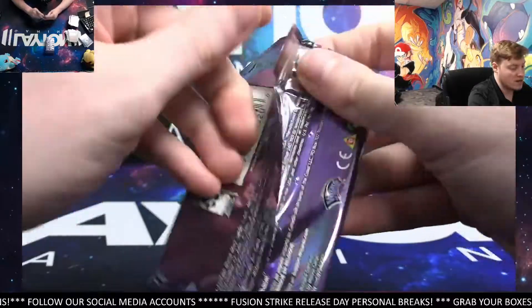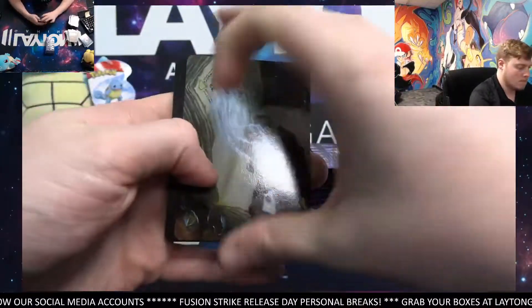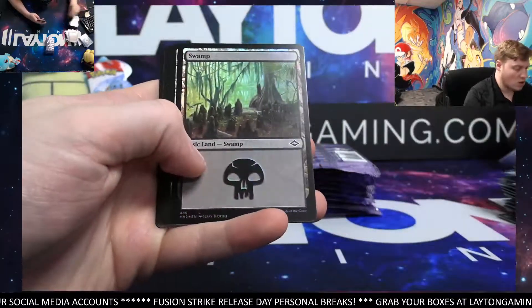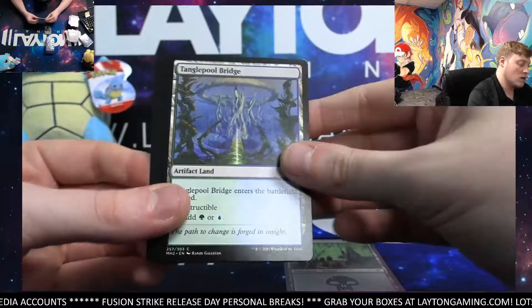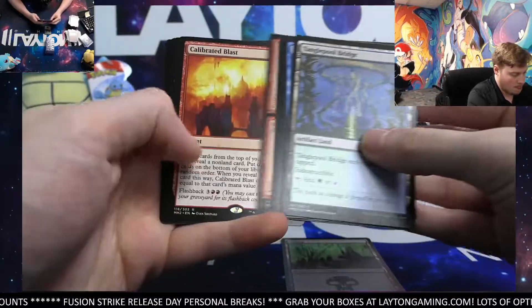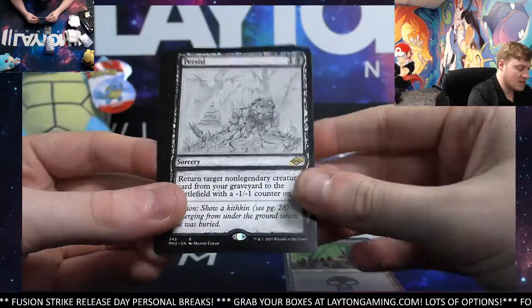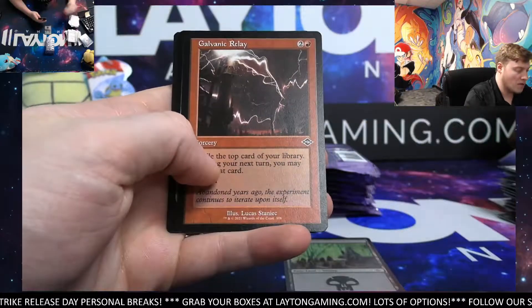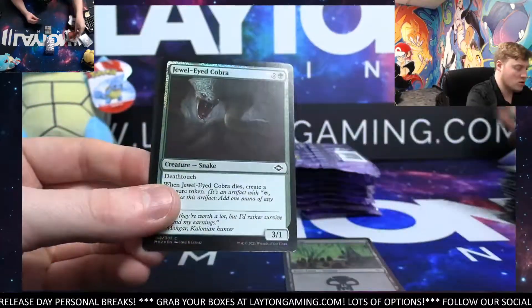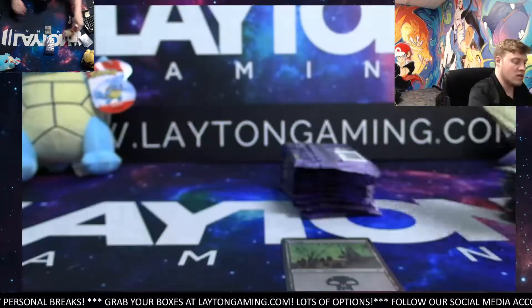Alright — final stack here for you, Clyde. Best of luck, man. Foil Land card — going to be Swamp, basic land, foil. Calibrated Blast — rare. Persist — another decent rare. Greenless Shaman. Galvanic Relay Retro. And the Jewel-Eyed Cobra foil common. There you go. And Squirrel.